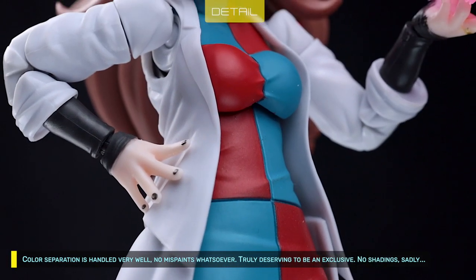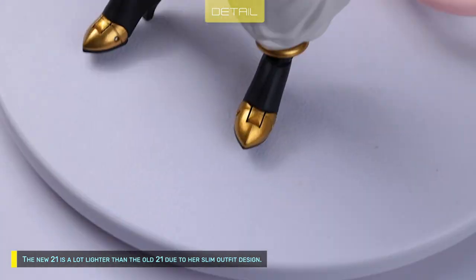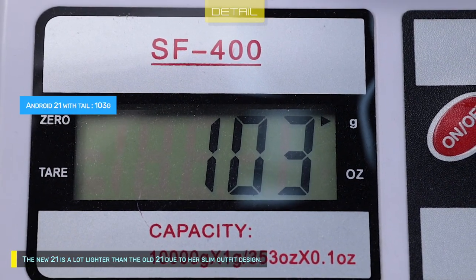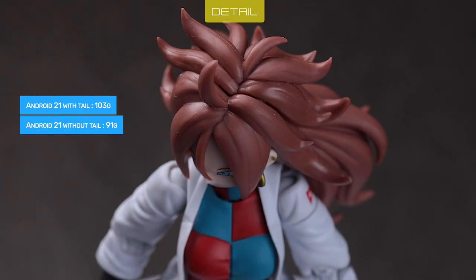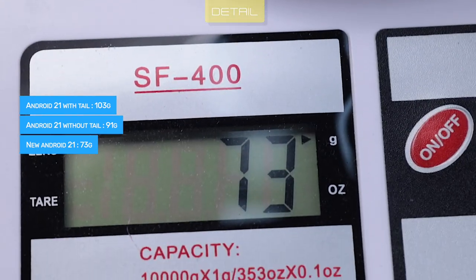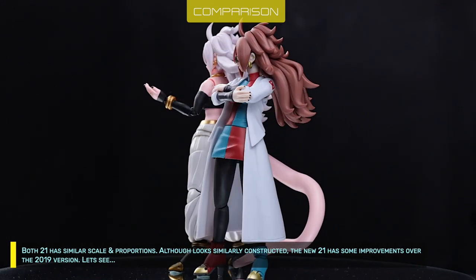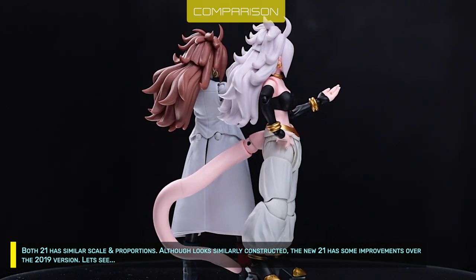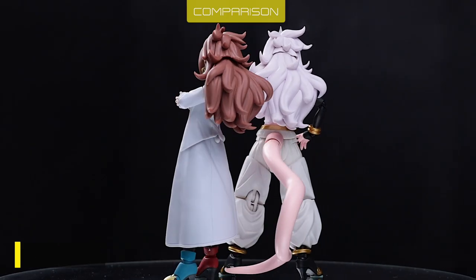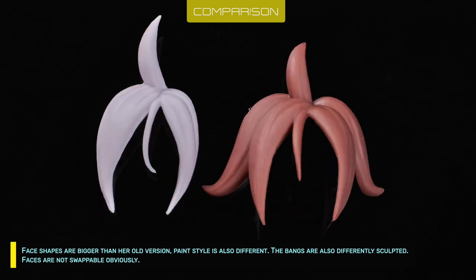Truly deserving to be an exclusive, though there's no shading sadly. The new 21 is a lot lighter than the old 21 due to her slim outfit design. Both versions have similar scale and proportions, but the new 21 has improvements over the 2019 version — face shapes are bigger, the paint style is different, and the bangs are differently sculpted. The faces are not swappable between versions.